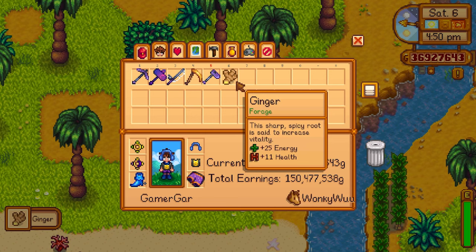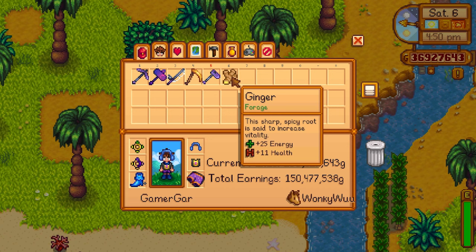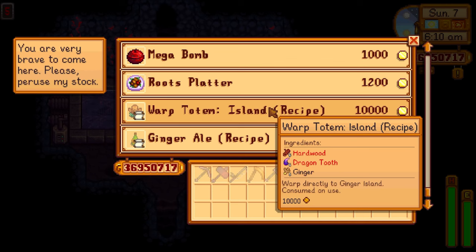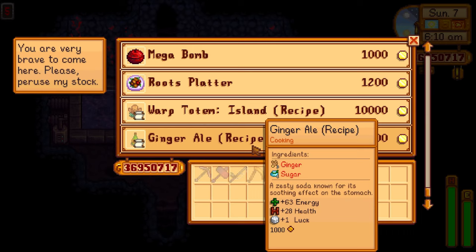The next thing we're going to talk about is the 1.5 update addition: ginger ale. You can grow ginger in the ground on Ginger Island. Ginger can be turned into ginger ale, and what's great about it is that you can combine ginger ale with a food buff — such as spicy eels, lucky lunches, or magic rock candies.